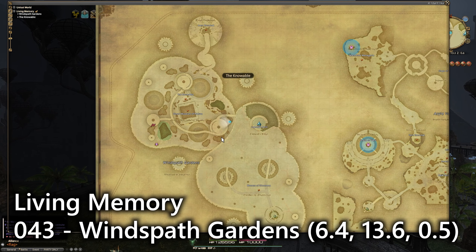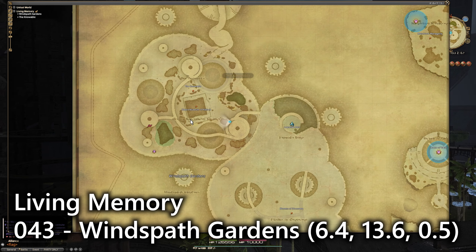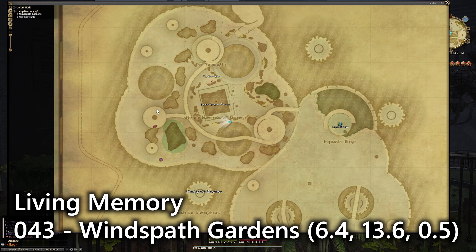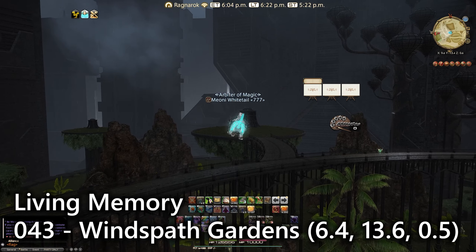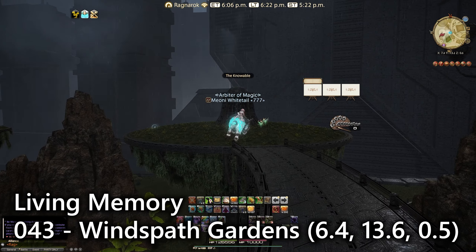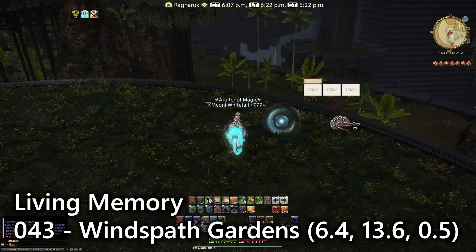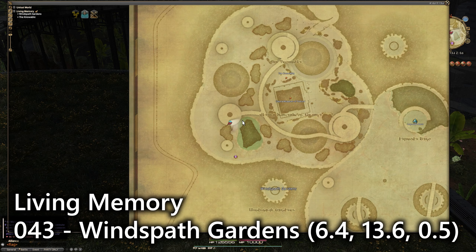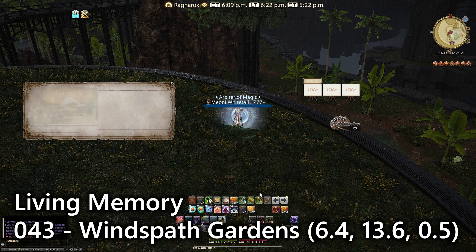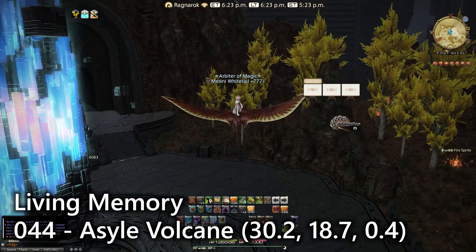Next up is entry number forty-three, the Winds Path Gardens. Next to the Clayra Museum of Nature there is a big platform you can access via the raised arboretum area. If you go over here near the wind sprites you will actually find your sightseeing log entry and another lookout point.